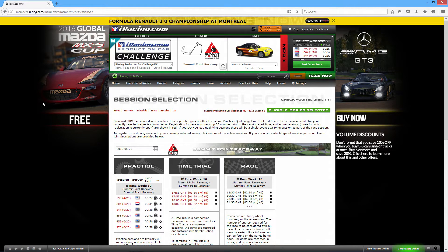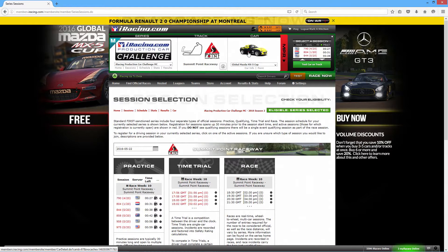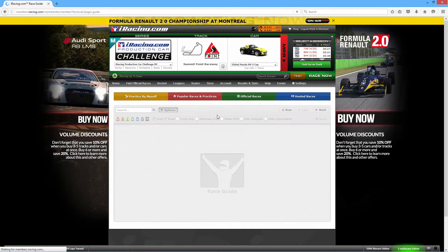Here's the Production Car Challenge. This M stands for multi-class — it means you can race more than one car. You've got the Pontiac Solstice as well as a Global Mazda MX-5. You can change that and it's going to reload the page and put you on the Mazda. What I wanted to show you is how all this works. You have your official race guide — click on that and it'll go to the official races, which are all championship-based races.